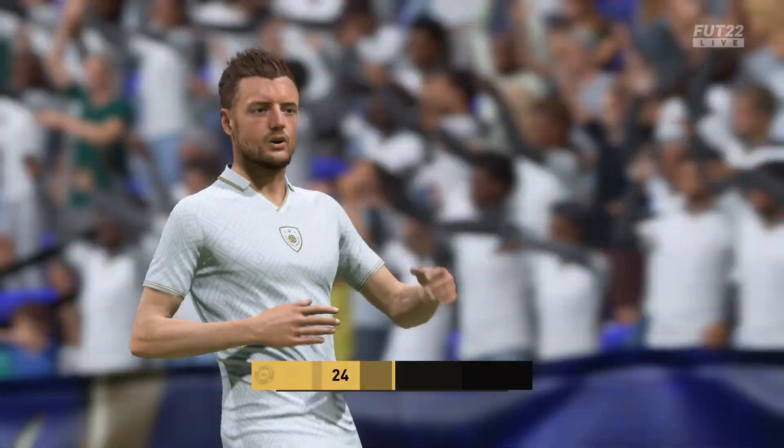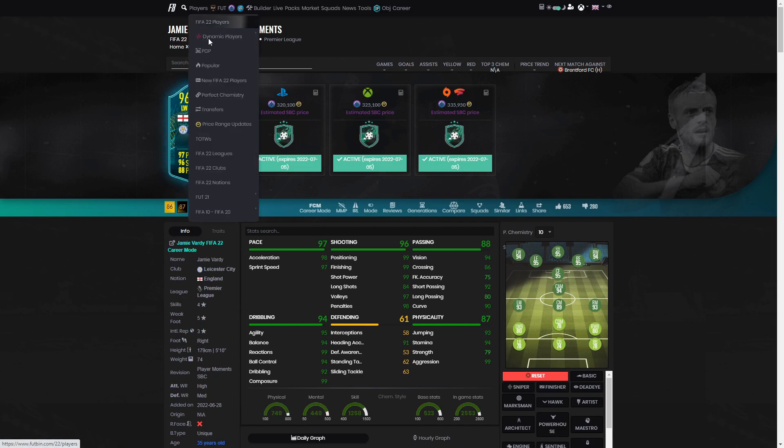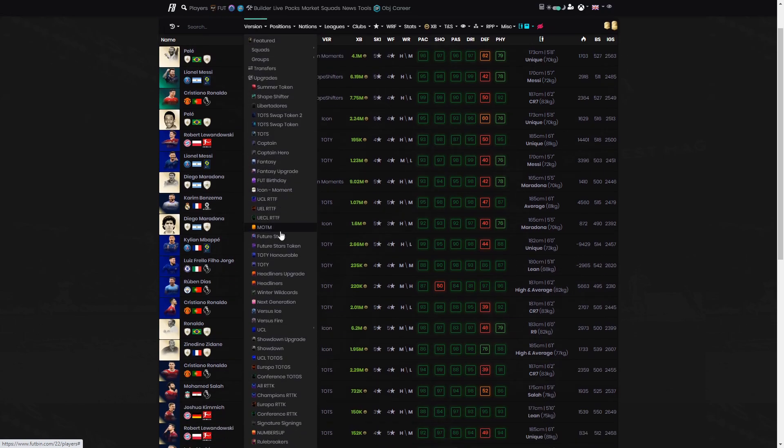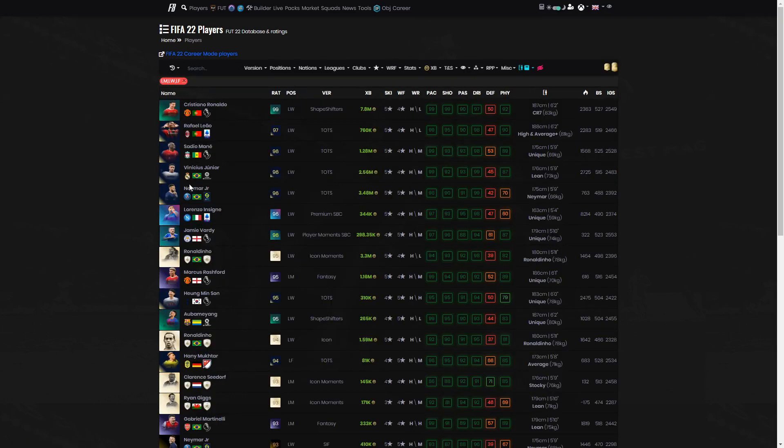Looking at the SBC cost, it's coming in at about 290 to 320. Insigñe is at 344, so the price difference isn't actually that bad - they're coming in relatively similar. But as a left wing it doesn't cut the cake for me. You've got Son and Rashford, both of whom I'd personally prefer as strikers, and Ronaldinho is always going to be clear at left wing.